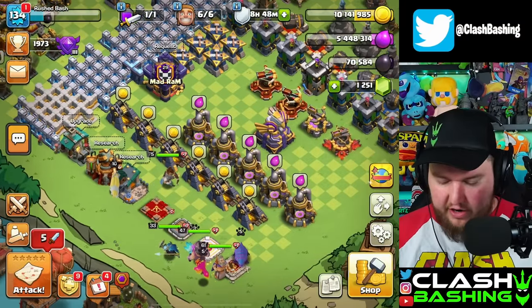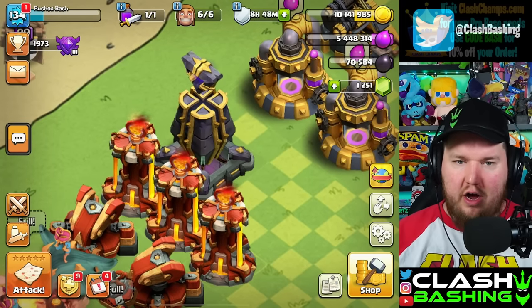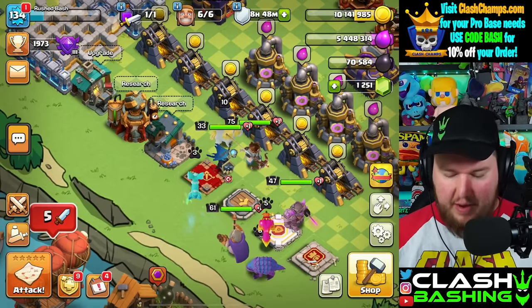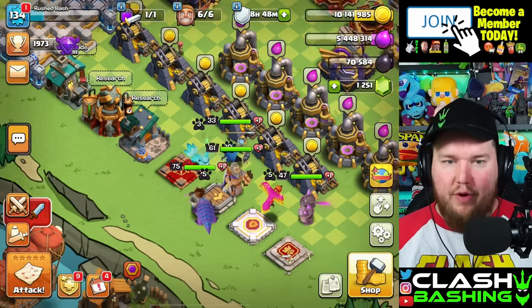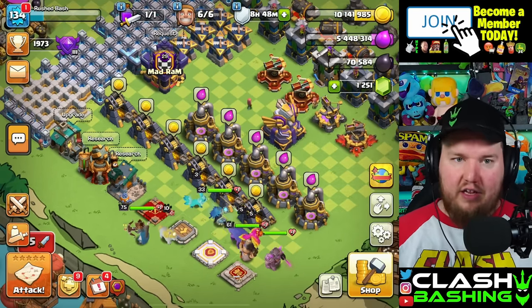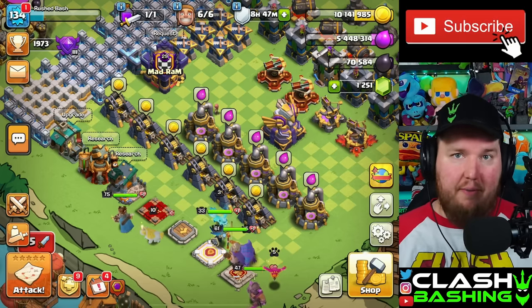We're using three Overgrowths in our attack. We do need a couple of levels on it, but it's 212,000 dark elixir and we just don't have the dark elixir to spare right now. So we'll go ahead and buy that Hammer of Spells — CWL rolls around at the beginning of the month so we'll be short on the next hammer. We could have probably not used the Hammer of Building on the monolith and saved for another Hammer of Fighting or Hammer of Spells, but I'm fine with it. It saves us a lot and adds defense to our base.